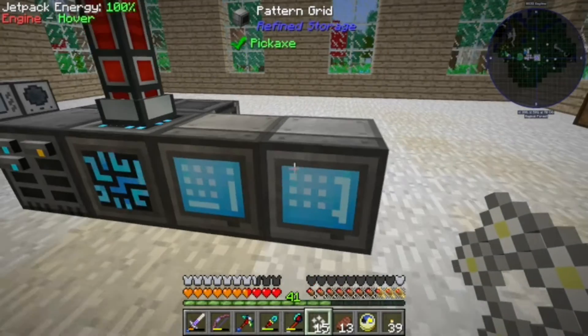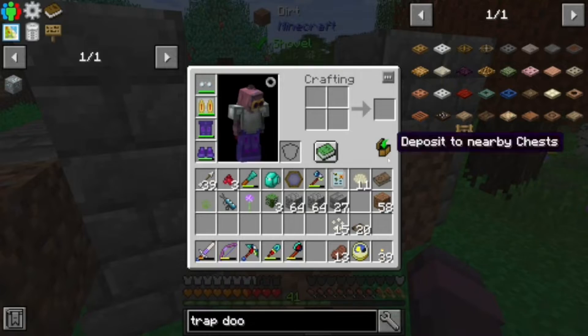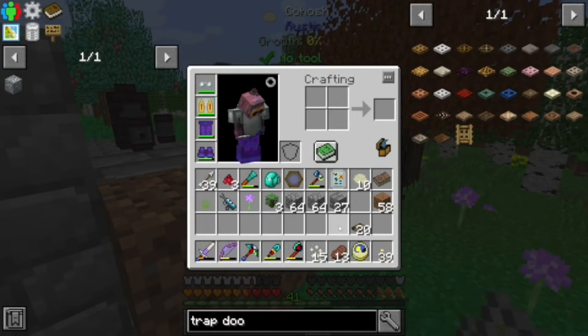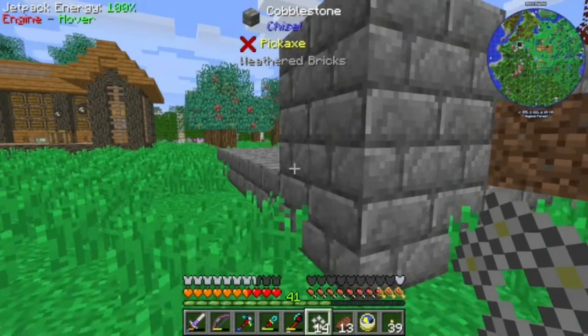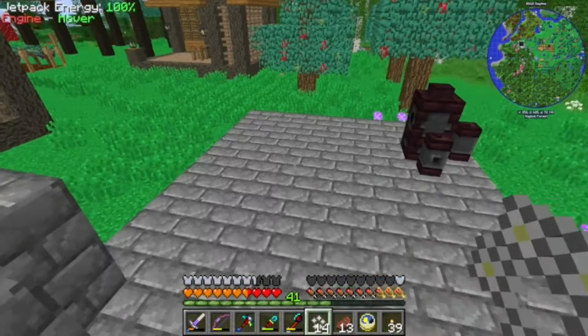We're going to need another crafter. We'll get into how those trapdoors work when we've got some grass up here. But for the time being, to make sure we don't run out, we're going to throw one each of those in there so that they grow. You get more than one when you harvest, so it's really not that different than crops.